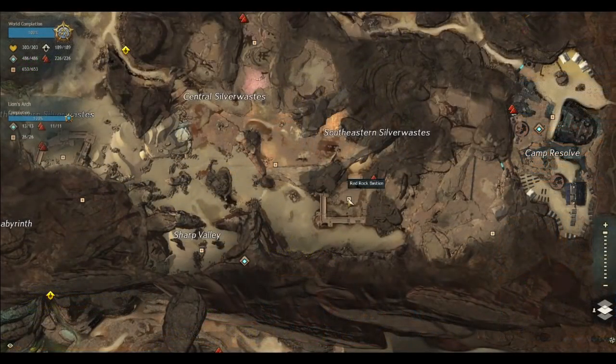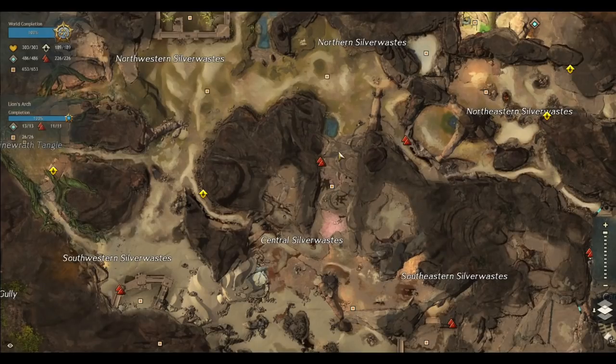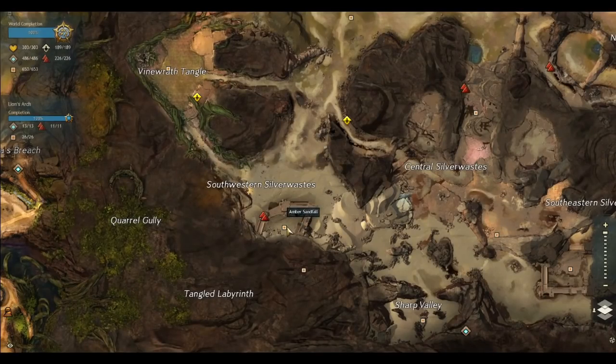The Legendary Mordrem Annihilator spawns at Red Rock Bastion on the western side of the fort, and it's a giant Mordrem husk. The Legendary Mordrem Demolisher spawns at Indigo Cave, just north of the fort, and it's a very large Mordrem pterygraf. The Legendary Mordrem Tormentor spawns at Blue Oasis, just south of the fort, and is a large floating Mordrem Thrasher. And the Legendary Mordrem Executioner spawns at Amber Sandfall, just north of the fort, and it is a large Mordrem Troll. These also happen to be the type of mob you can expect to fight at each fort during the breach phase of the meta.